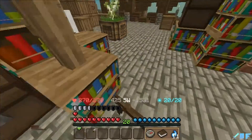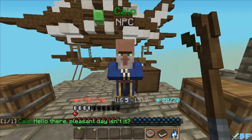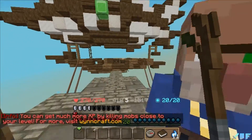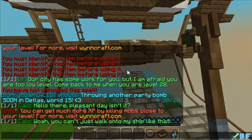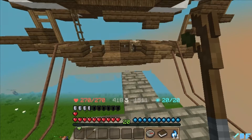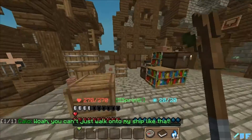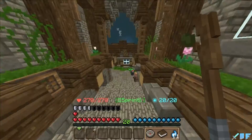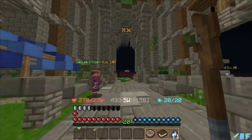Let's talk to that guy - Nemrack Whiskey. He says 'Hello there, pleasant day isn't it?' He's throwing another party bomb soon in Deathless world 15. What is a party bomb? Should we go there? I don't want to go right now - I feel like I'll regret it. I don't want a party bomb right now. The Nivla Forest is this way.